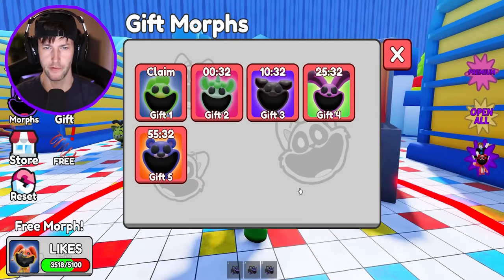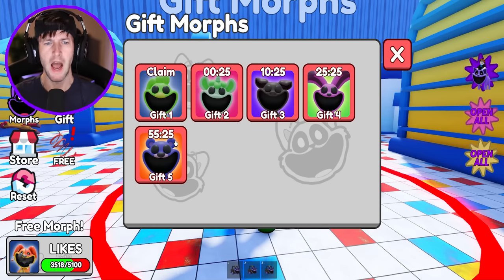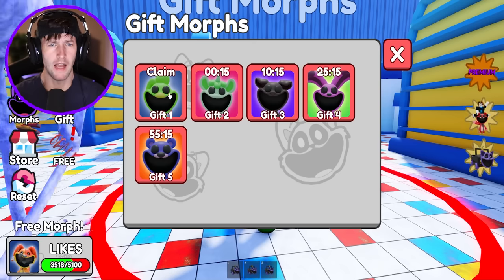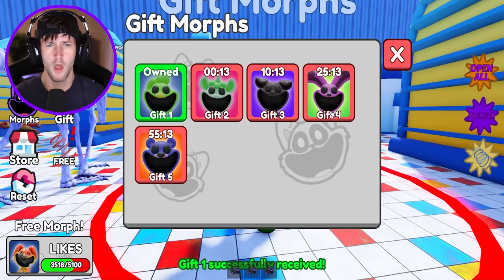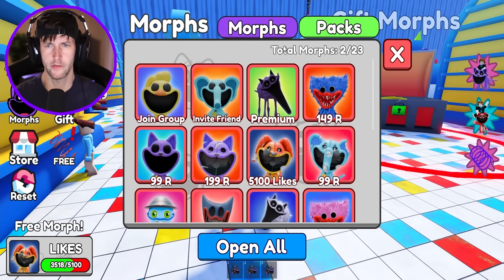Gift morphs — we can get different custom ones as long as you play the game for a certain amount of time. I have to play for an hour to get the blue Bobby Bear Hug. I guess I'll sit here for an hour then.